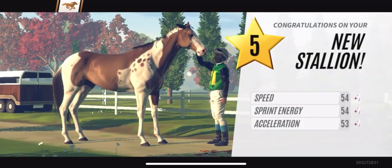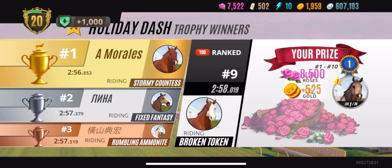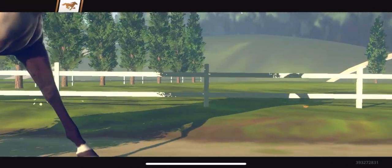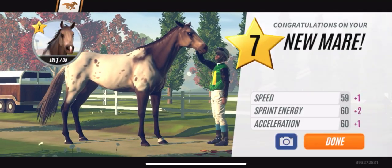This stud is basically a horse I already own — Big Dollar. This is the same exact horse; I guess they recycle prizes. I already got this horse. Now Broken Token — all we had to do was come top 10. We got ninth place, 525 gold, 8,000 roses. But look what else we got — a Cloudy Appaloosa!